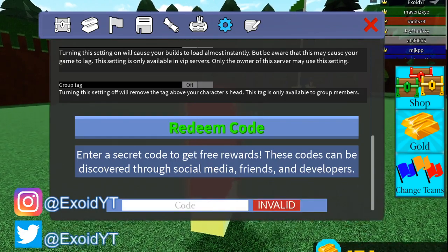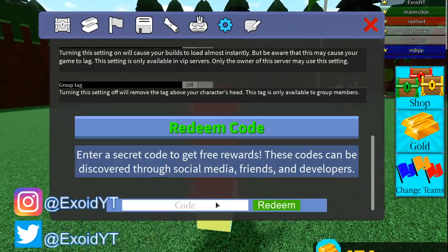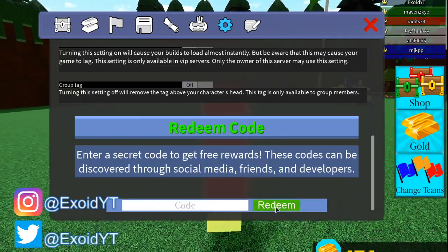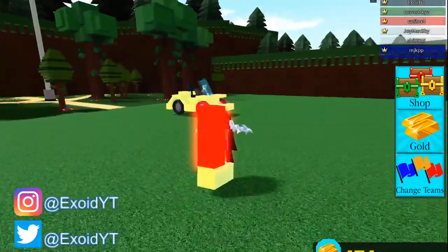Before I show you the last code, please go and subscribe — once you subscribe you're automatically entered into every single one of my giveaways. You can also see all the newest codes when they come out in any of these games. The newest code is 'hatchedcode' — go ahead and redeem that.